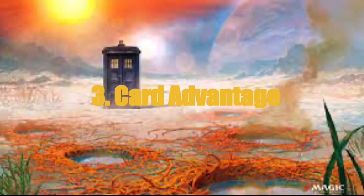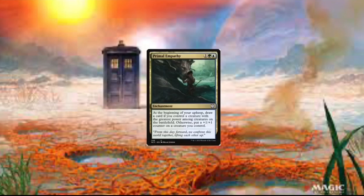Now we got card advantage and we really need our card advantage. First up, we got Primal Empathy. So if we control the creature with the greatest power — which we probably are because we're pumping up our commander so much — we draw a card. Otherwise, we just put a +1/+1 counter on that creature.